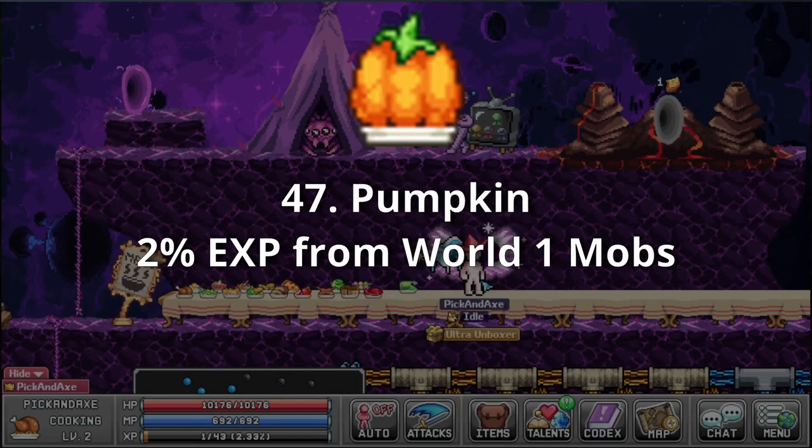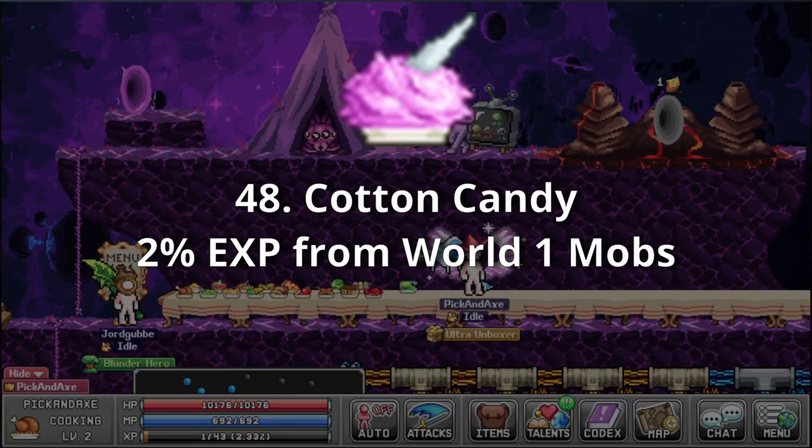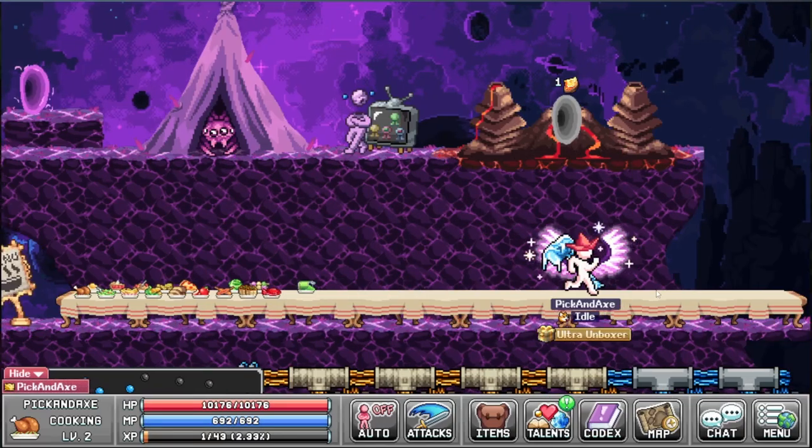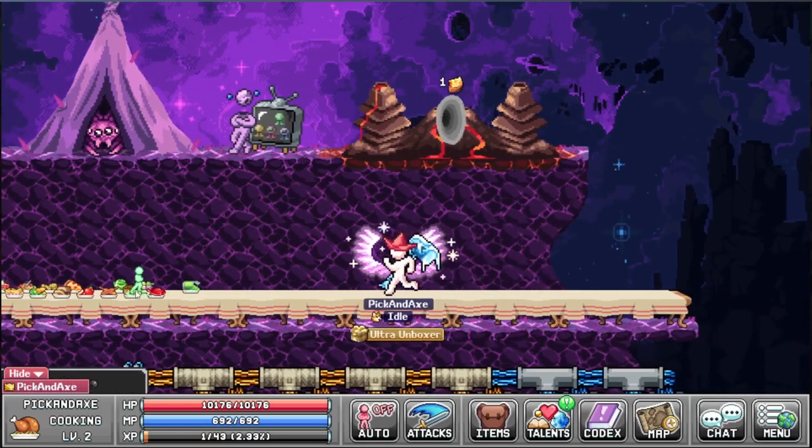Pumpkin — 2 XP from world 1 mobs. According to the author of the Iliad, its value should peak right around January. Cotton Candy — 2% XP from world 1 mobs. The most exquisite of fairground cuisine. Massive Fig — 3% total damage. This thing got away at least 30. And that's all of the food — we are missing quite a few, but eventually I will have them all.